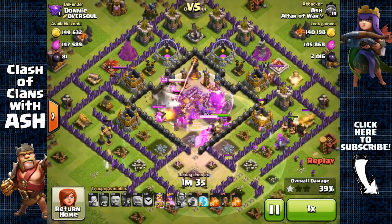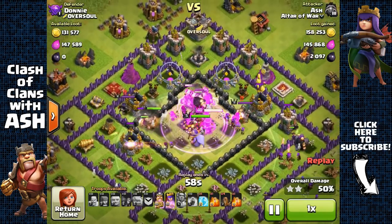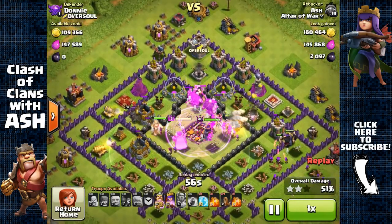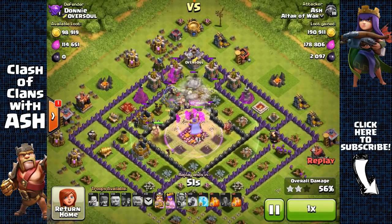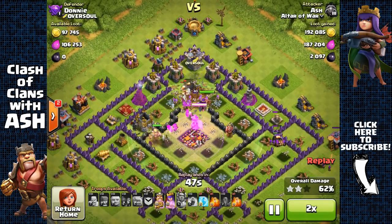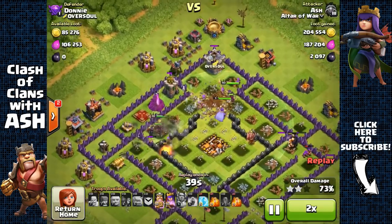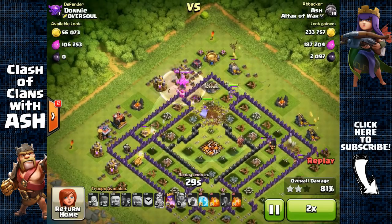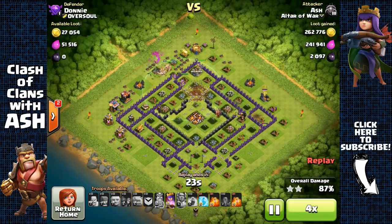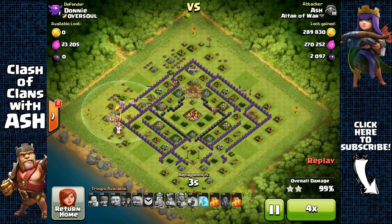I activate my Eternal Tome ability right at the point when my Barbarian King gets targeted by the single-target Inferno and a bunch of defenses — perfect use of the Eternal Tome. Now all my troops are in the core, so they can basically wreck the whole base from the inside out. Town Hall 8-level defenses really can't do much against level 7 Barbarians and Archers.